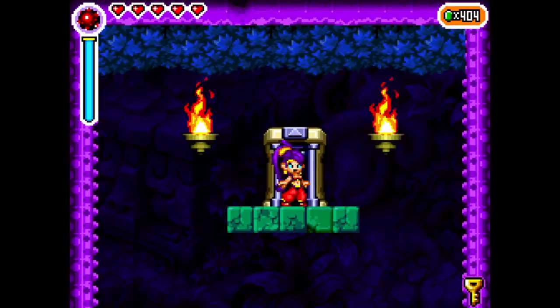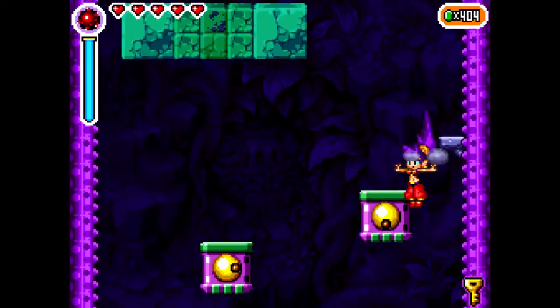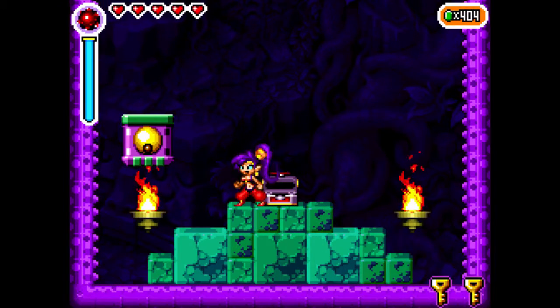Now we want to have both eyes face down, because that's how we progress in a much different way. This room is fairly simple — you have to fall all the way back down to the bottom. I believe you get a key for doing this. Yeah, it looks like a key chest. And then you just have to platform your way back up — very, very simple.